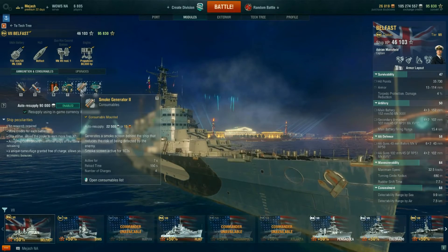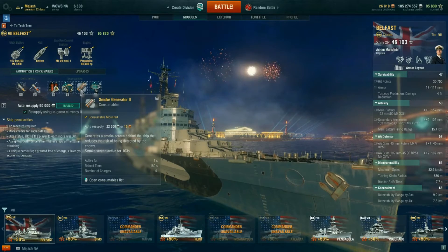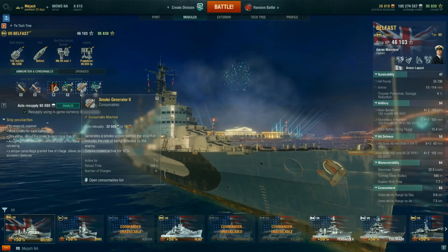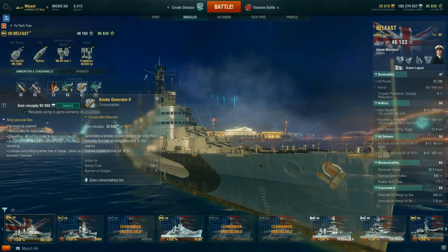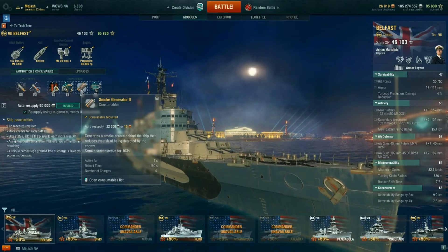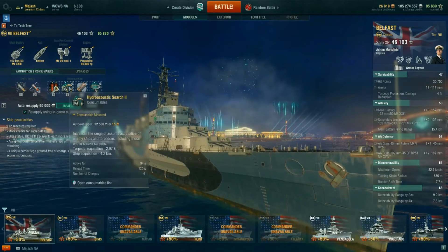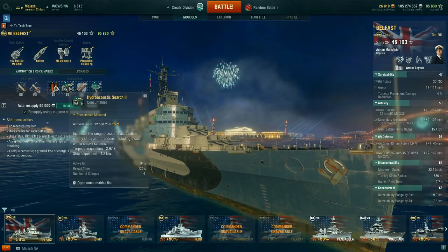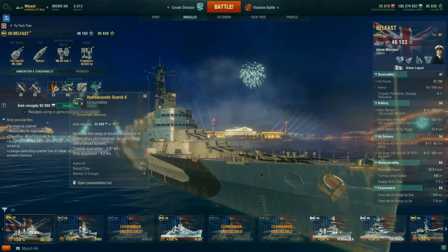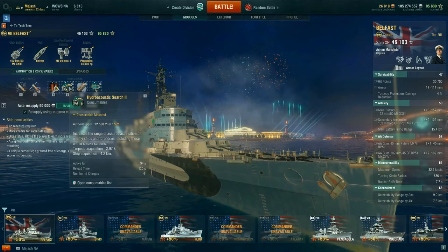The ship slows down really poorly, so I guarantee the first few times you use smoke you will drive right out of it. Once you get used to it, you'll know how to manage it. Sonar is relatively solid - torpedo acquisition at almost three kilometers and ship acquisition at 4.2 kilometers - pretty solid especially when you're pushing smoke and hunting destroyers.